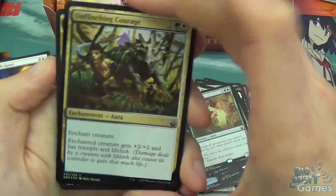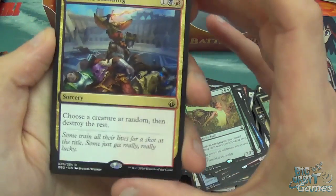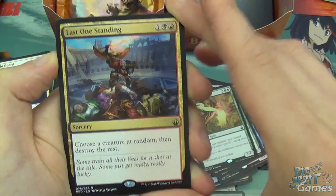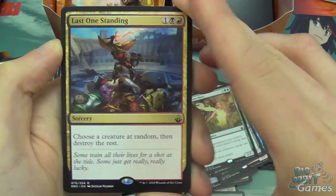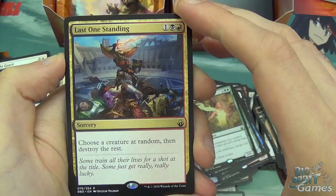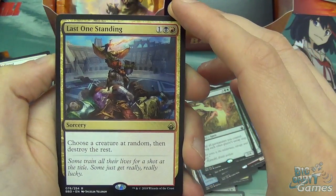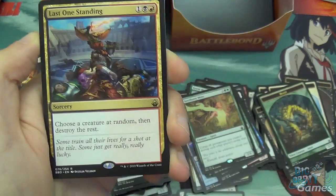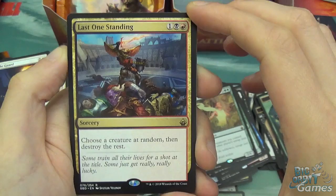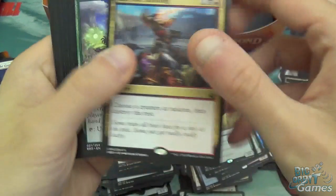Plains, Unflinching Courage in foil, and Last One Standing — not Last Man Standing, I apologize for the earlier comment. It is Last One Standing, which is basically Brawl in Hearthstone. One black and one red — choose a creature at random, then destroy the rest. As if they've just had a massive brawl in the middle of the arena and this little goblin comes out on top, which is awesome. I do like this card, it probably will go in my deck.